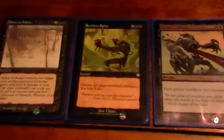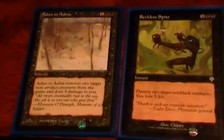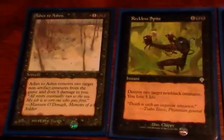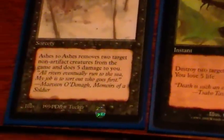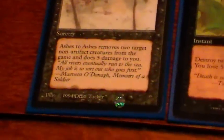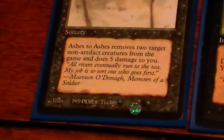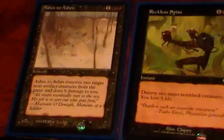Some more removal here. These aren't quite sweepers, but they're not quite single target either. These two right here are very similar: Ashes to Ashes and Reckless Spite. They both kill two creatures for three mana, so it's really good. Ashes to Ashes hits non-artifact creatures, Reckless Spite hits non-black. The biggest difference is that Ashes to Ashes actually exiles the creature, which is kind of hard for black to deal with since it doesn't usually exile stuff, whereas Reckless Spite only destroys them. They both cause you to lose five life, which is characteristic of black.